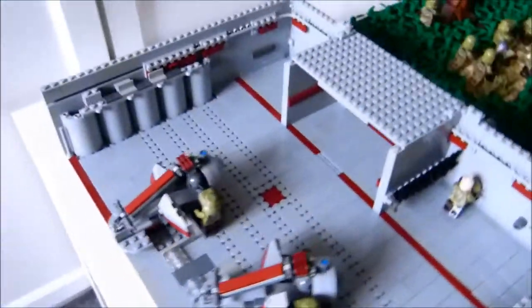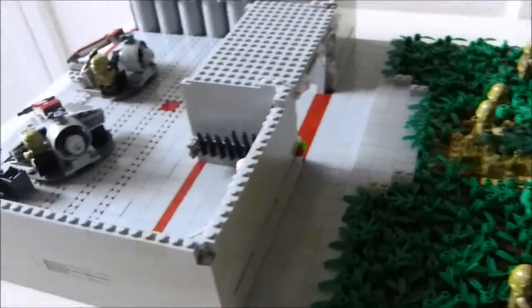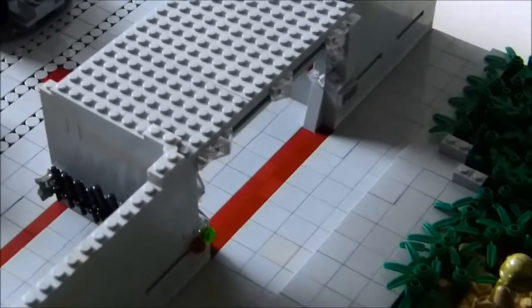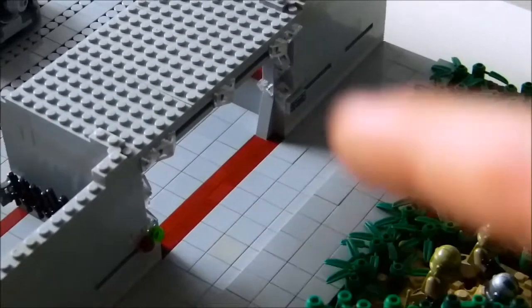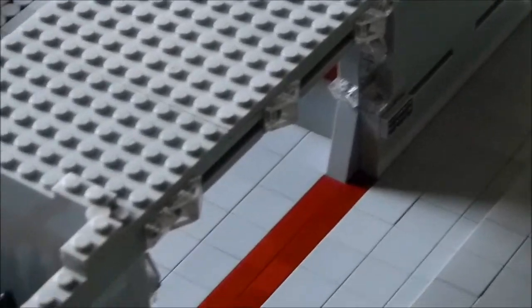Dann können wir mal zu der Base kommen, die halt hier hinten offen ist. Ihr seht ja schon mal ganz viel Dunkelrot, weil das ist eine Clone Base im dritten Teil. Wir fangen einfach mal mit dem Eingang an. Ihr seht ja den Eingang, der richtig gut ist, mit den Lichtern hier unten, mit dem rot-grünen Licht. Und dann da hinten mit dem Computer, damit die Tür aufgeht, damit man den Code eingeben muss.